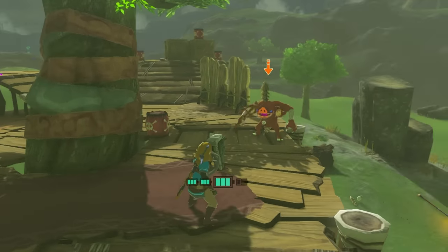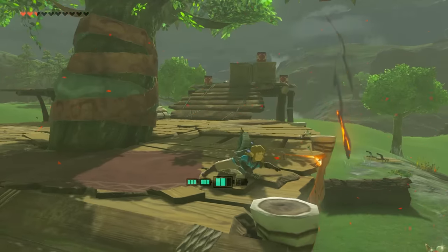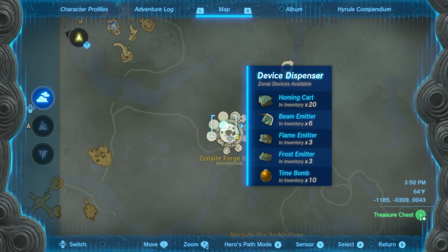A beam emitter is definitely a really good one. One of the spots I usually come to get it is the Zonai Forge Island. If you guys have any better spots, feel free to mention them in the comments, but that's where I usually pick it up.